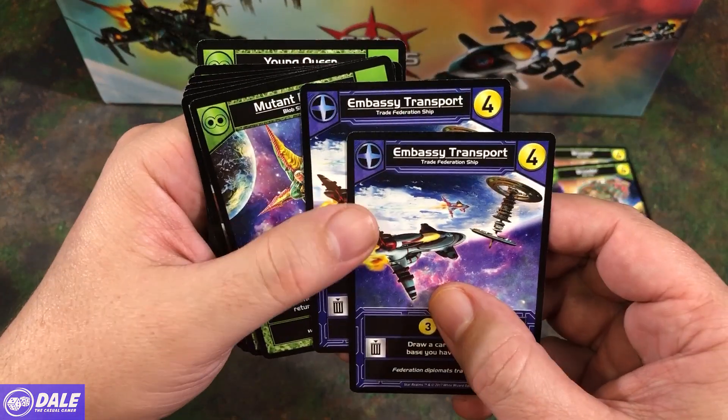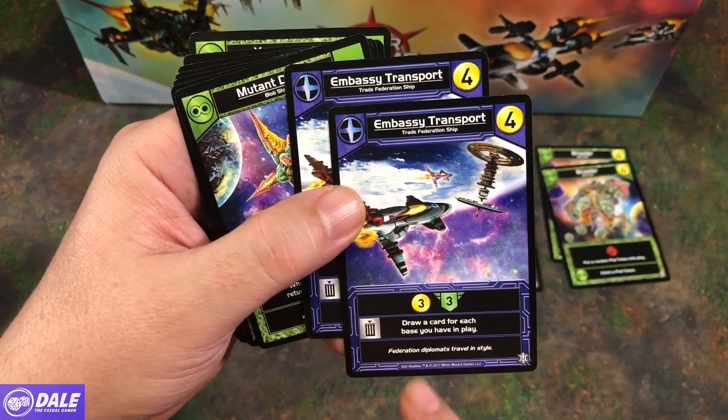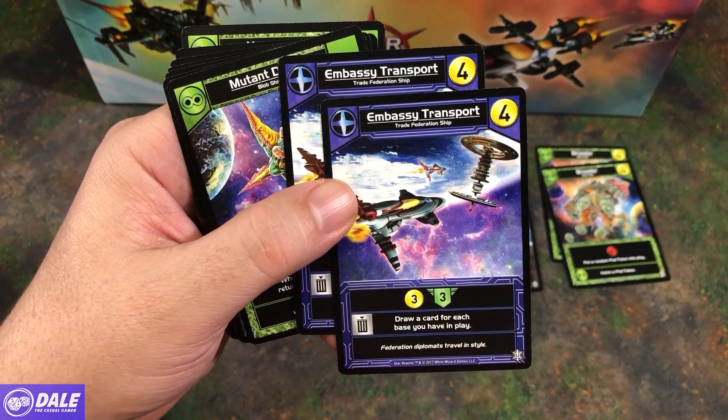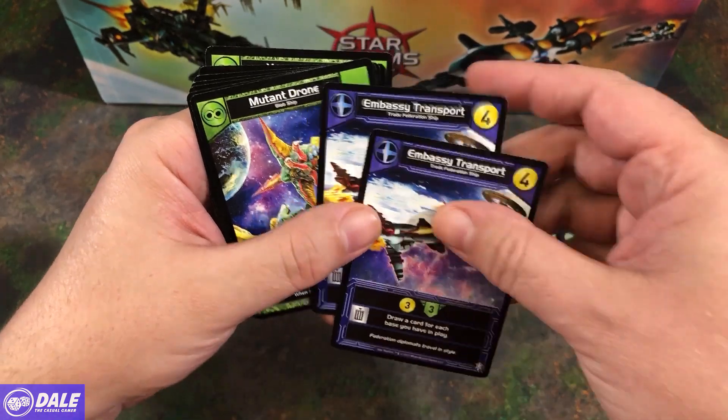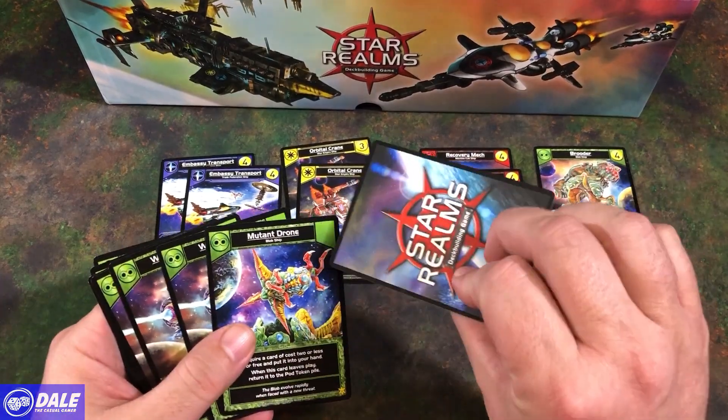We have two Embassy Transports for the Trade Federation ship, cost of 4, gives 3 money, we gain 3 health, sacrifice — draw a card for each base you have in play. All these are normal cards with a normal back on them.